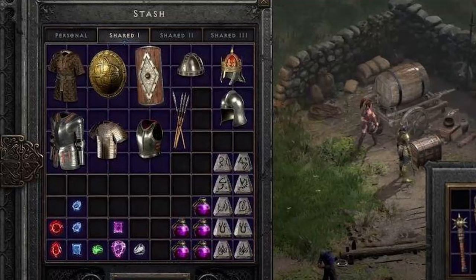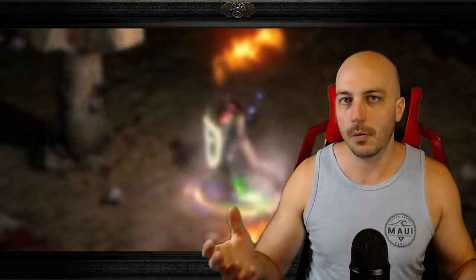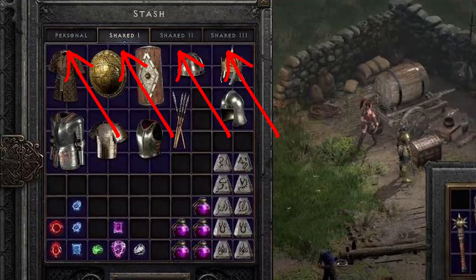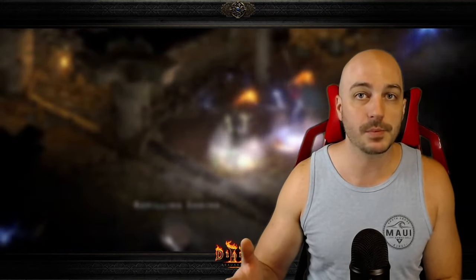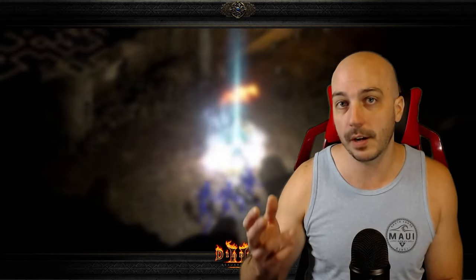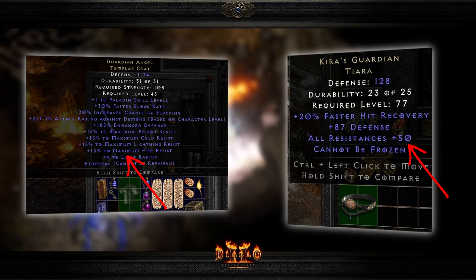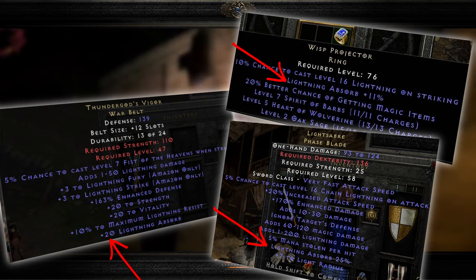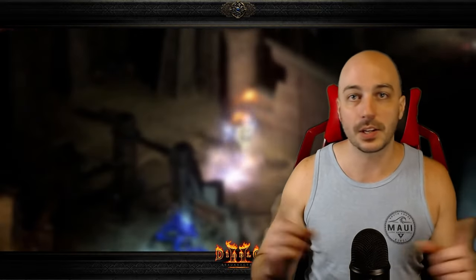Next up: don't be afraid to have different gear options in your stash. You never want to make your portals and then realize you forgot to swap in something for more resistance against Uber Mephisto, or Goblin Toes for more Crushing Blow instead of Gore Riders, or G-Face instead of Arreat's Face. In the shared stash you get three shared stash pages and one normal page — make sure you have other gear options. Maybe for Mephisto specifically you throw on Guardian Angel and Kira's for a ton of resistance, or T-God's, a Wisp Projector, or even a lightsaber for more lightning absorb. Don't be afraid to swap gear around as needed for each individual Uber.